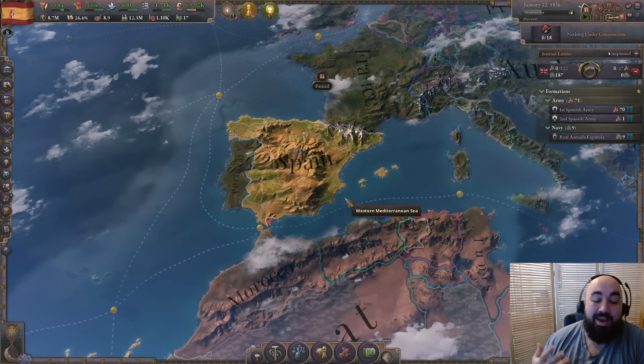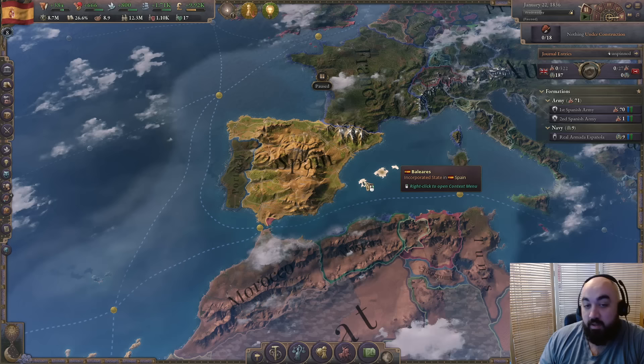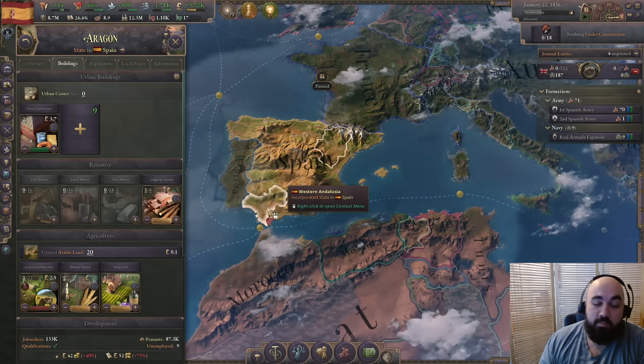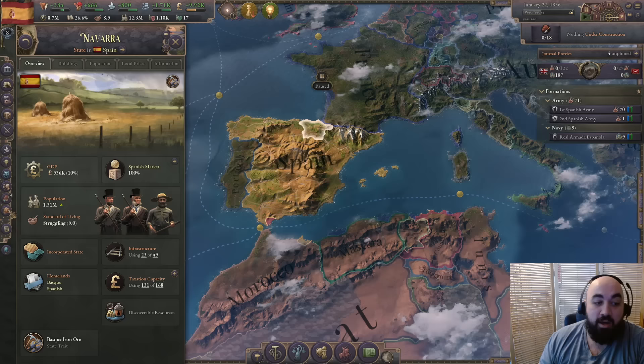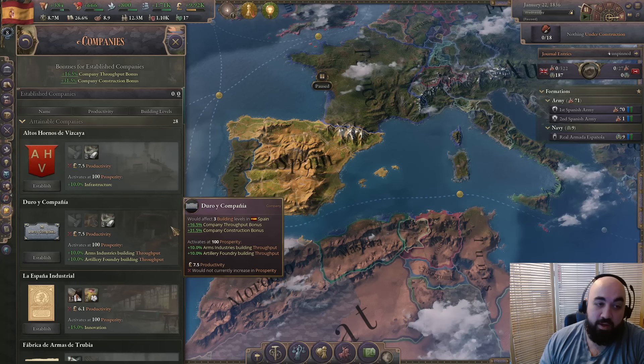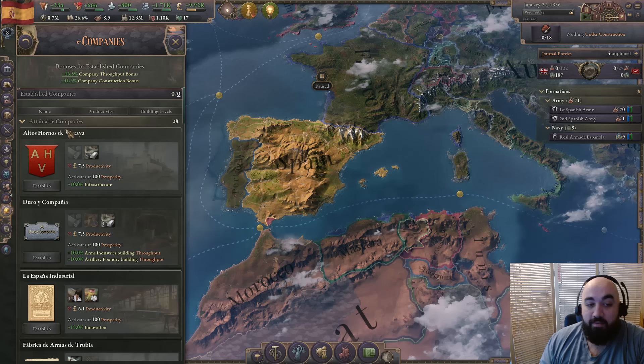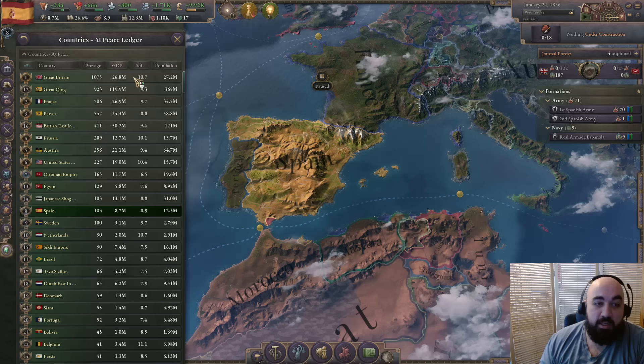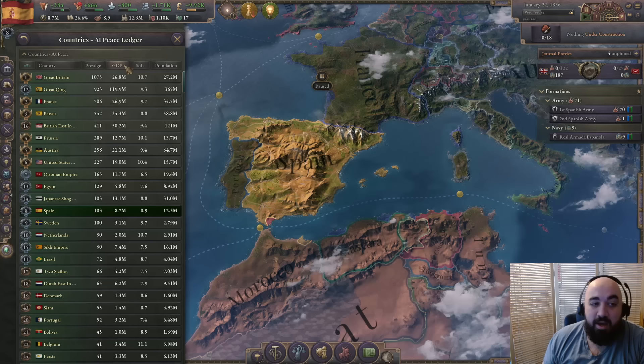Finally, Spain is my number one recommendation for people who want to learn the game and don't want to play a great power. Spain has a very sandboxy feel — much like Persia you have pretty strong resources. Importantly, you have many states with both coal and iron, the main pair for industrialization, and one state even has an iron mine bonus which is very rare. You also have two very strong companies — Duro y Compañía and Altos Hornos de Vizcaya — for a very nice industrial come-up.